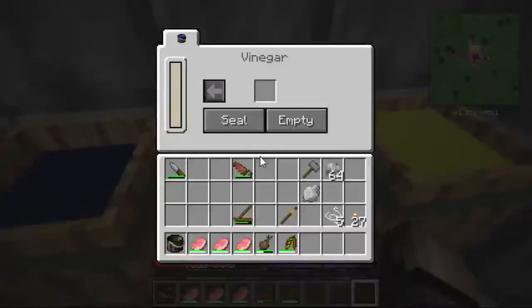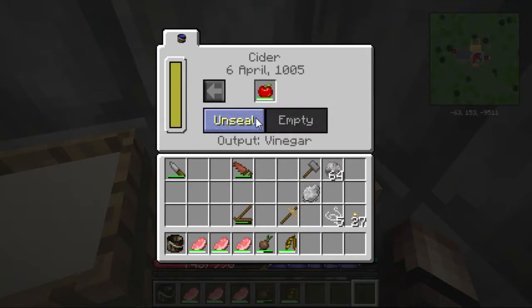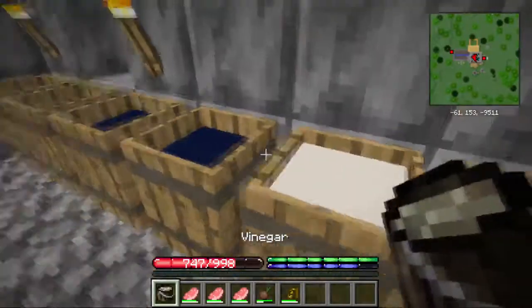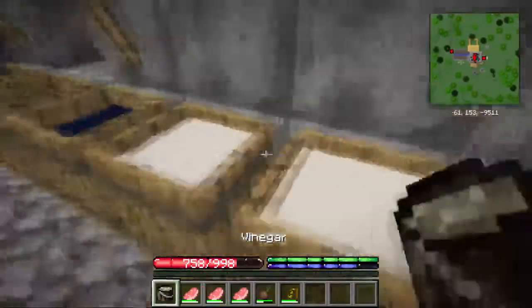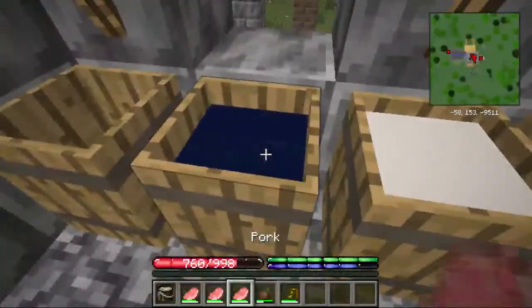Over here we've got vinegar, but I need to show you how to make vinegar. To make vinegar you need a large piece of fruit — a whole bunch — and after you do that you hit seal. You can turn alcohol into vinegar; in this case I'm just using cider because apple on apple — apple cider vinegar, hey it works. Now we take a bucket of vinegar, open the UI, drop this in, and it's suddenly brine. We use brine to actually keep everything fresh. I'm going to show you the basic ways to use it.